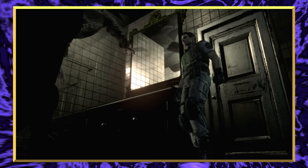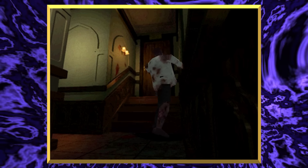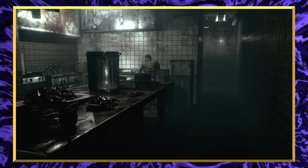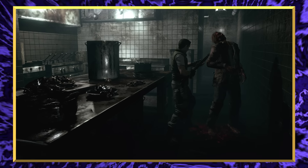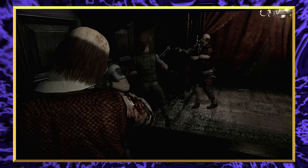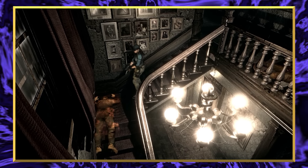A zombie's greatest weakness appears to be a simple set of stairs. The evolution into a Crimsonhead takes place when the corpse of a defeated zombie isn't properly disposed of. How do you dispose of a zombie properly? You do what you would normally do with any dead body — remove the head and/or light it on fire.